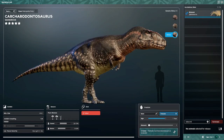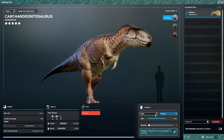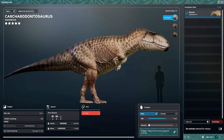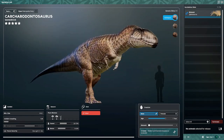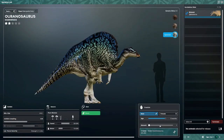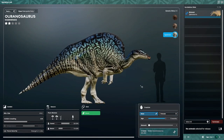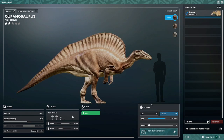Then we have Harlequin for Carcharodontosaurus — that looks so good, probably one of my favorite skins. For Ouranosaurus — which is a two-star dinosaur — we have Spectrum, then Chert, and then Tannin.